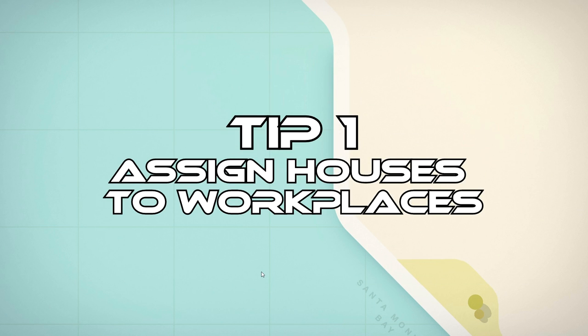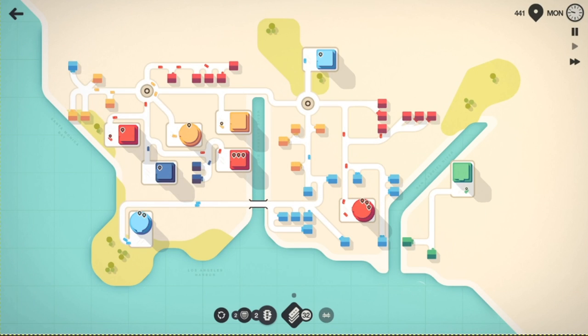Tip number one: assign houses to workplaces. Just to be clear, there's actually no assign button in the game, but you can sort of imaginarily assign houses to workplaces. We're going to be focusing on this workplace over here. Each workplace seems to be calling the cars from the closest set of houses that are available, that are not empty.